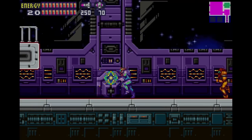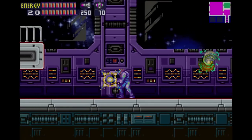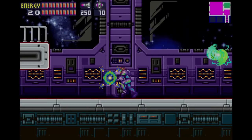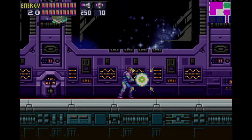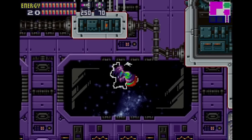SA-X is here. Now we can finally fight it because we have a weapon that's able to penetrate armor. The computer advised that you can't really fight it until you get plasma beam or something like that, because you can't penetrate that armor with missiles. So we finally have it.